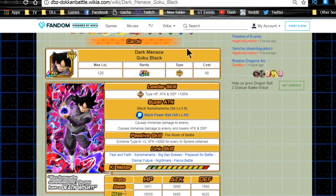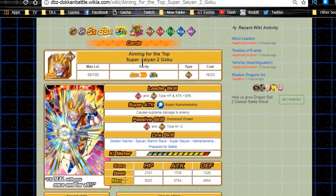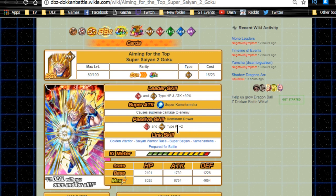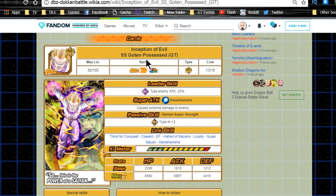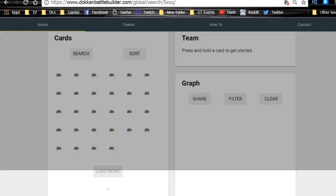For support units, you have Goku Black for extreme types ki plus three. There's also Aiming for the Top Super Saiyan 2 Goku who gives all physical types ki plus two — not ideal since there's no attack buff, but helpful for super attacks. Bardock gives ki plus two and a seal on a physical team, which is great since a sealed opponent means only normal attacks come in and everyone tanks effectively.